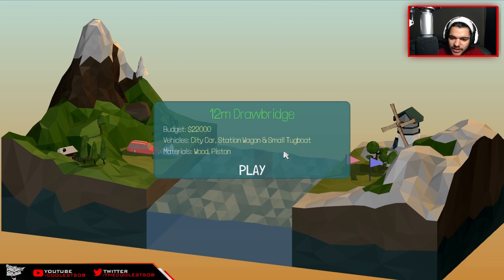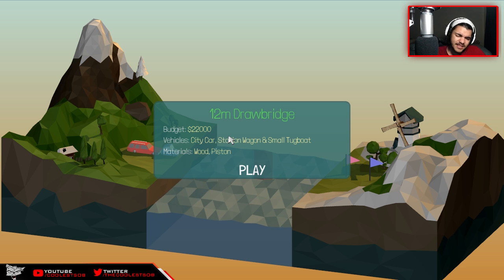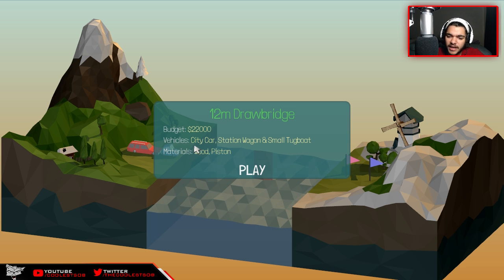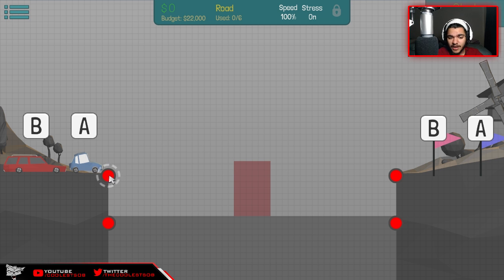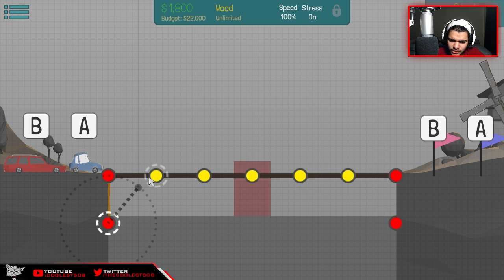This one's a 12-meter drawbridge - that is a whole new ballpark. Budget's 22,000 - we don't even need all of that. Last time they gave me 16,000 and I didn't use the whole thing. We've got a city car, station wagon, and small tugboat. We have pistons for materials - this is gonna be interesting. There are six roads available, so if I do my math correctly, one, two, three, four, five, six - perfect. I know my maths.